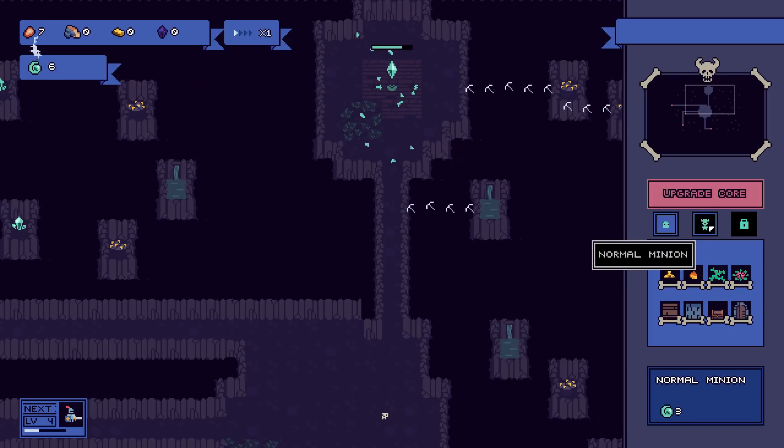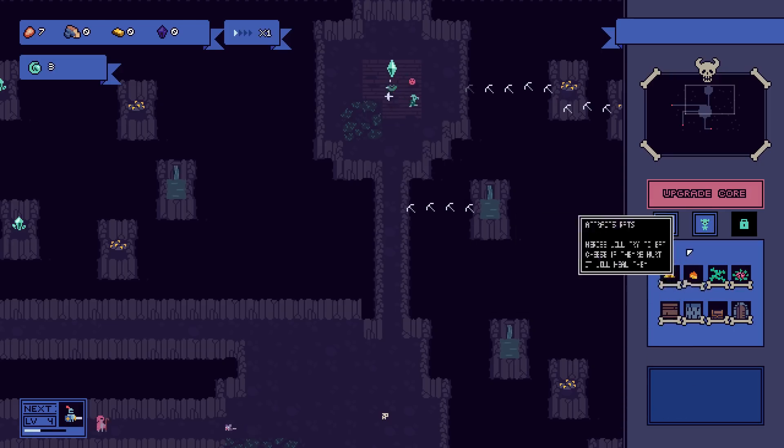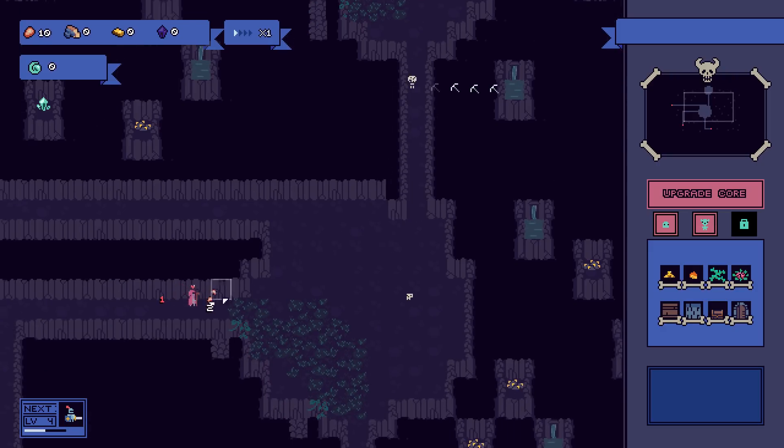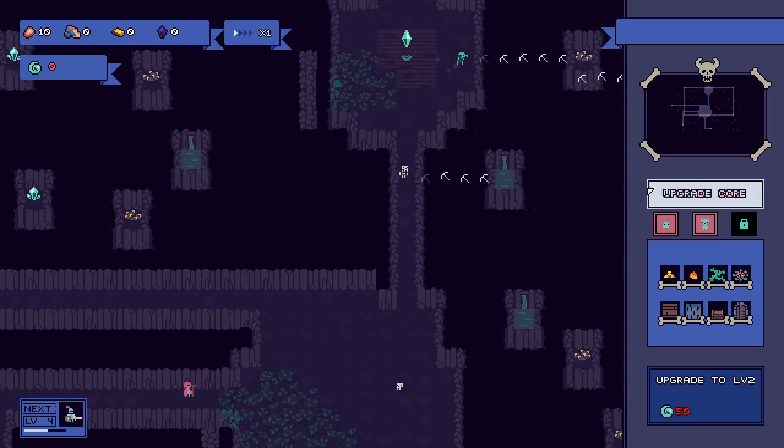It takes 3 points to get a normal minion. If we pop one on the wood planks, we get a goblin who will do some mining, digging, and building. We can also pop it on the dirt, which gives us a skeleton. Or put it on the grass, which gives us a Venus flytrap kind of thing. That guy is destroying my minions, so we've got to get him dealt with before the knight comes in.